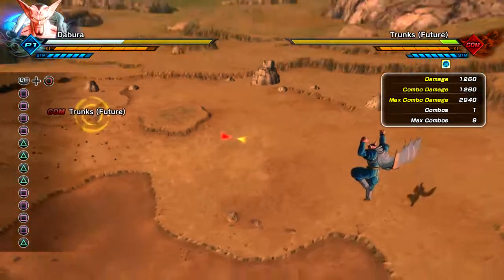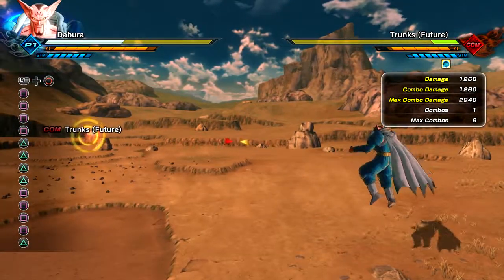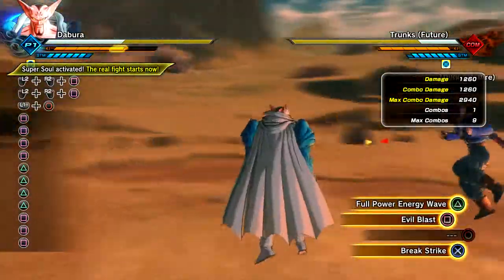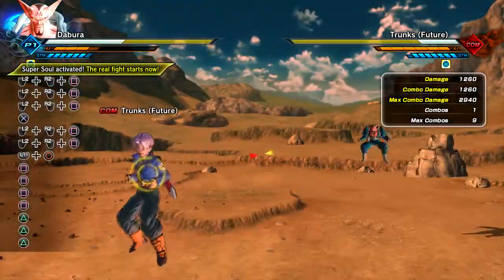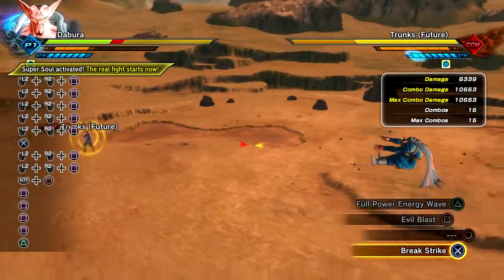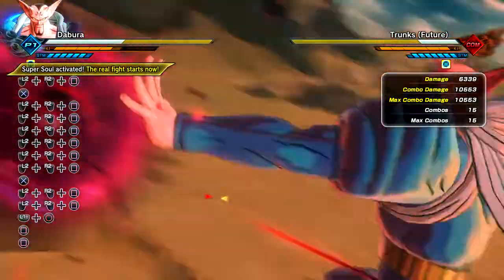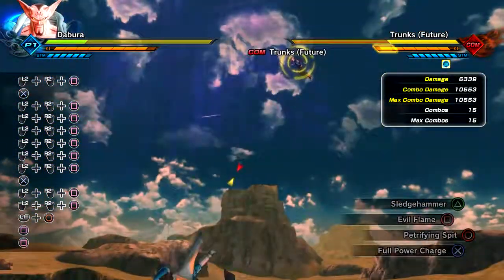I'm gonna grab them real quick. Alright, I'm gonna try to get this ultimate off - hit me, come on Trunks! Okay there we go. What is that damage? That's insane damage right there. It takes about three bars I think. That's like a full health bar - that's insane. I might have to unlock that for my own character. It might be hard to hit at times but... wow.